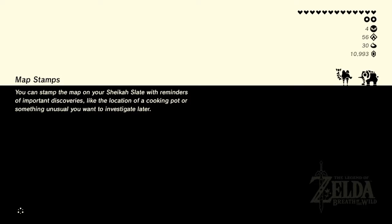There we go — now we can get another stamina wheel, so that's helpful. That is very helpful indeed. Map stamps — you can stamp the map on your Sheikah Slate with reminders and important discoveries.